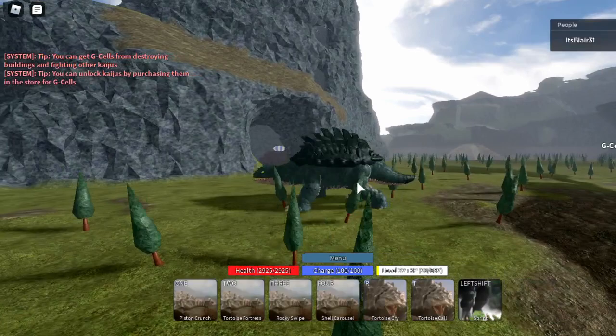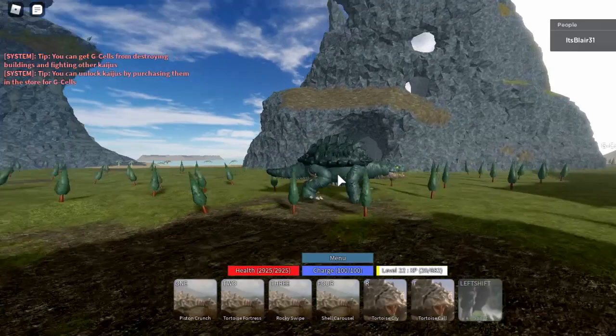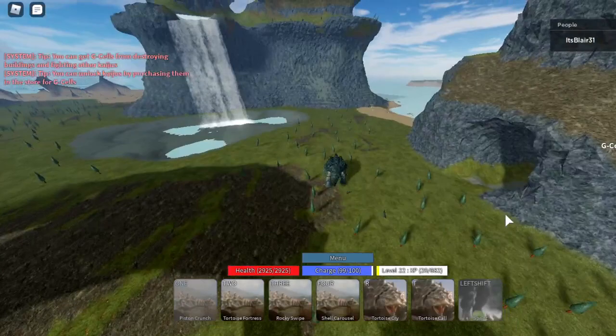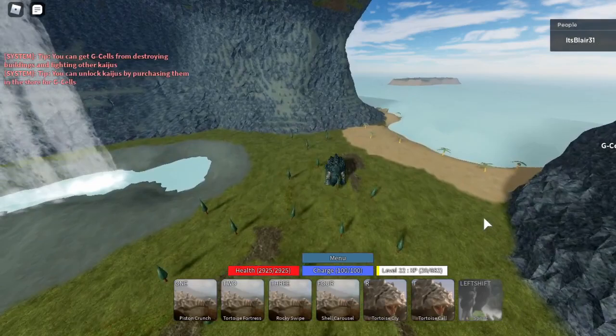He costs 15,000 G-Cells. Here's the walk, run, and idle animations. Here's Pinston Crunch - it does 400 damage at max, costs 10 charge, and has a three second cooldown. Not bad.